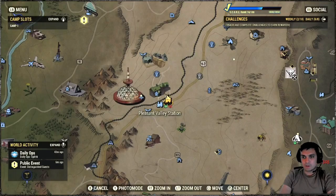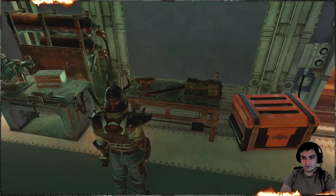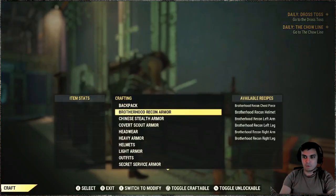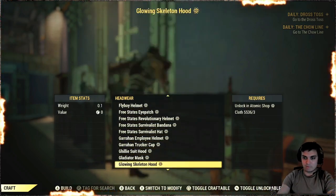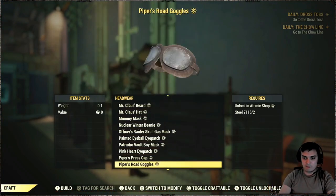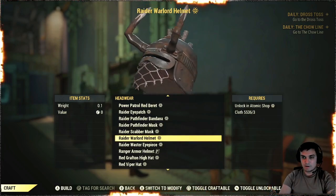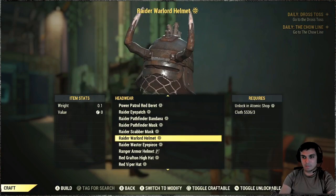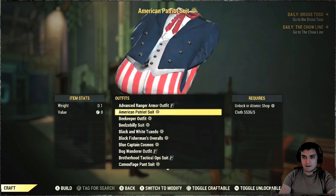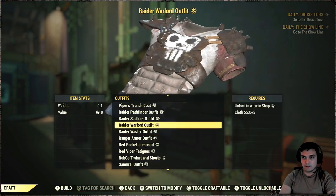Once you've acquired it, you will need to use your armor workbench to craft the outfits. I'm mentioning that because some people still think that once you buy something, it ends up in your inventory — it's not the case. So if you want to get the helmet, you'll need to navigate to the Headwear section, then you'll have a list of all the stuff you already own, and navigate to letter R until you find the Raider Warlord helmet.